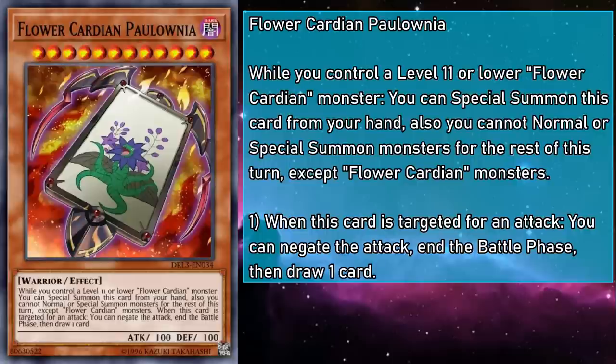Flower Cardian Polonia is a level 12 monster with 100 attack and defense, and while you control a level 11 or lower Flower Cardian monster, you can Special Summon this card from your hand — though you can't Normal or Special Summon monsters for the rest of the turn except Flower Cardians. When this card is targeted for an attack, you can negate the attack, end the battle phase, then draw a card. So if worse comes to worse, you have a way to bring your opponent's aggression to a halt while drawing a card.